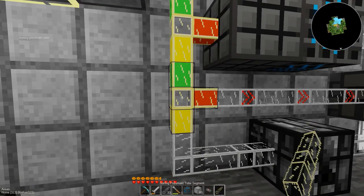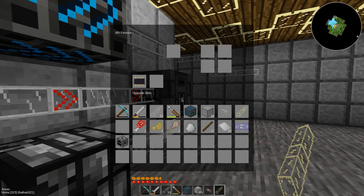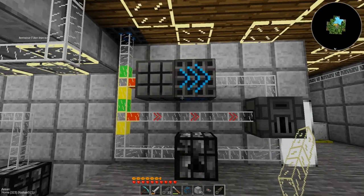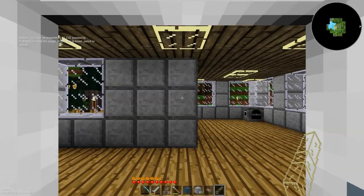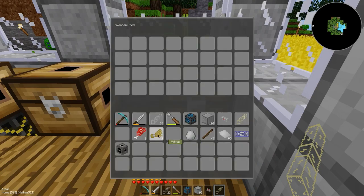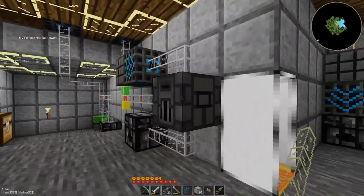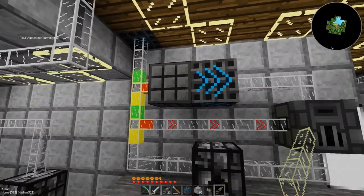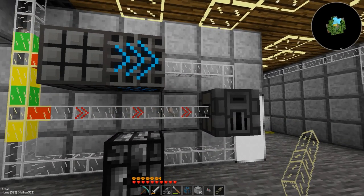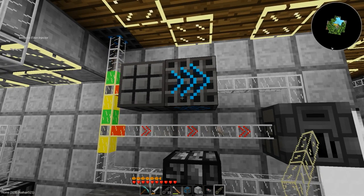Beautiful, let's do one of those — very nice. Let's put that right there, so then all of these items that need to be cooked — I did upgrade this, right? Yep. Let's run upstairs and chuck all of those foods in there to see what happens. Chicken goes through, goes to there — it's in the furnace. But the furnace doesn't have any power, so that's a problem.